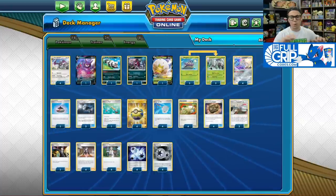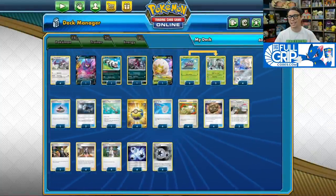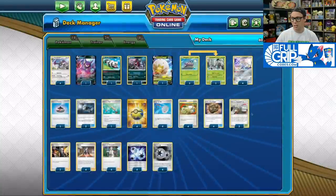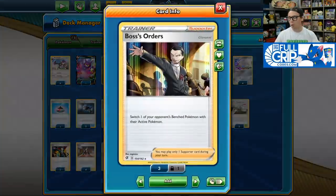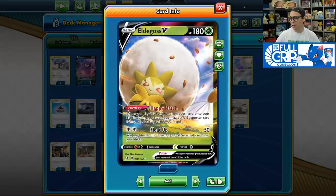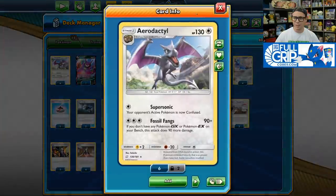We do have two copies of Boss's Orders and two copies of Great Catcher in the list. I started off with three copies of Boss's Orders and one Great Catcher, but as I played the deck more I realized that two Great Catchers is really good since this deck preys on knocking out Dedennes and bringing Tag Team Pokemon GX into the active position to soften them up. Having the Great Catcher always available off of a Marnie or a Research is great. The Eldegoss is also great because it can allow you to bring that game-winning Boss's Orders out of the discard pile when you're finally ready to use it.